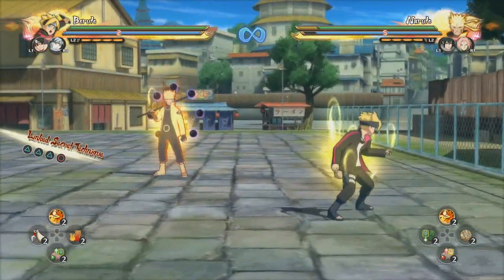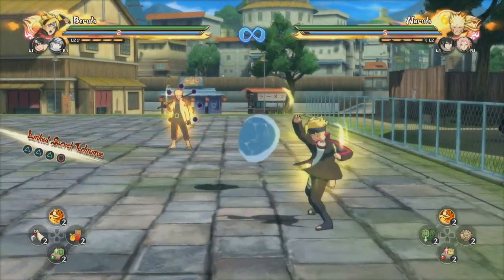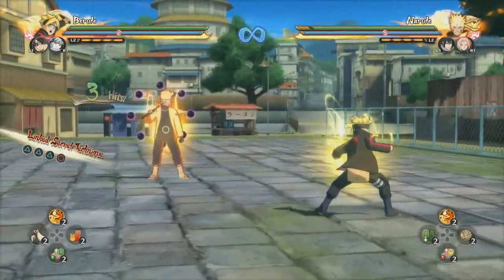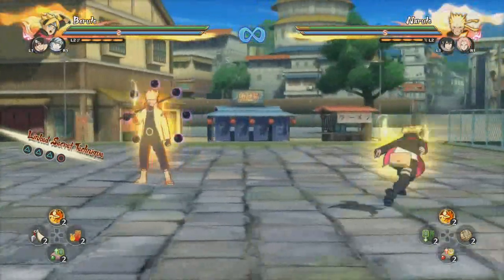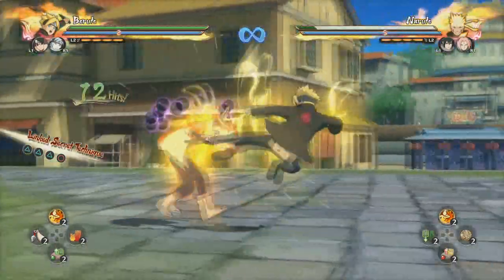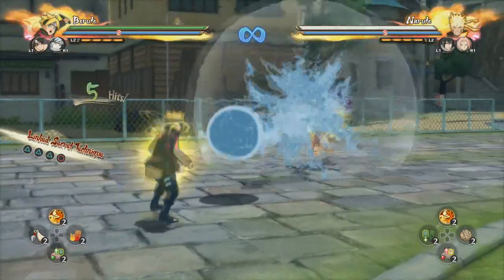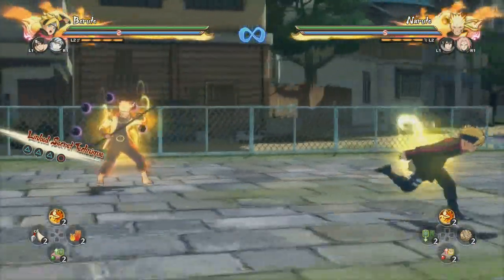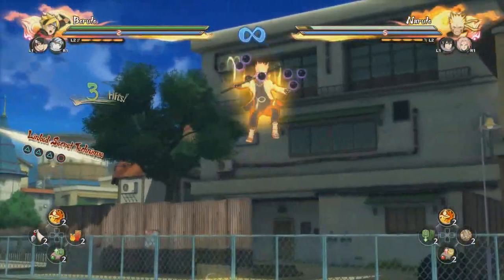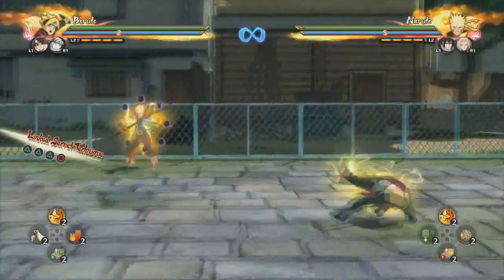The Water Style is probably the one you're gonna be using the most because it has the most versatility for you and your team. First, use it yourself - it's really good for putting pressure on the person. You can't follow up with it by yourself, but when they do get hit, they're being put through a bunch of hits. The important thing is you have to use it at mid-range - if you use it too close and they block the main water bullet, the rest of the smaller water bullets won't come out.